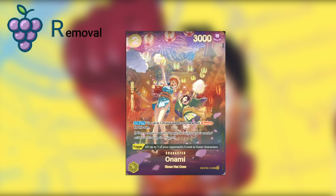We start with Onami, which is a reprint from OP06. The removal here is a little untraditional — the trigger KOs up to one of your opponent's five-cost or lower characters. Now this is not always reliable removal, but it is removal nonetheless. You might want to include this if you get it — if you do, congrats, it's probably one of the most expensive cards in the set. But if you want to play with it and hope to get the trigger, then why not?